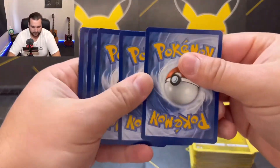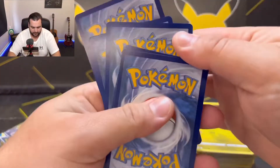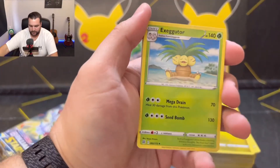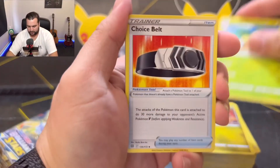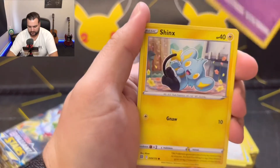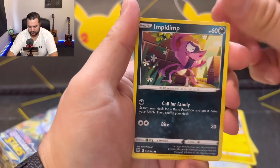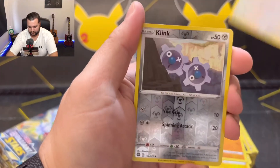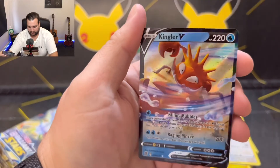This one though, we've got to make sure — one, two, three, four to the front. Exeggutor, Choice Belt, Staravia, Milkeri, Shinx, Impidimp, Gollet, Castform. Reverse holo is Klink, and a Kingle V.